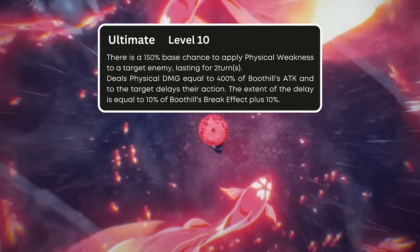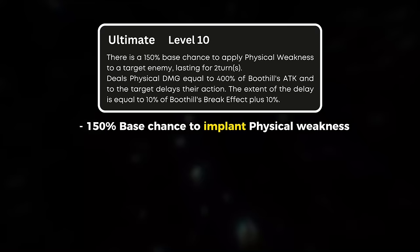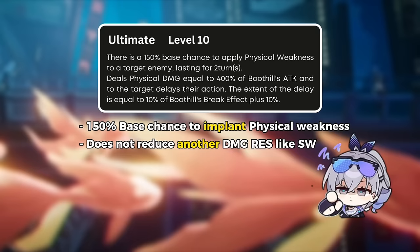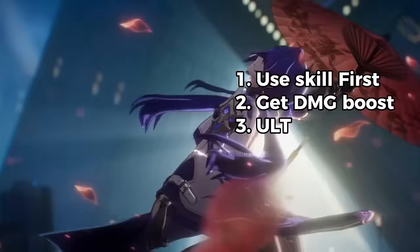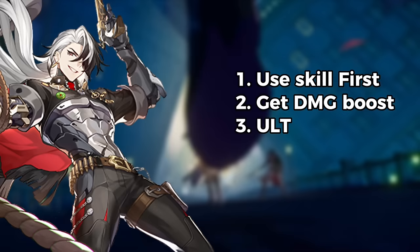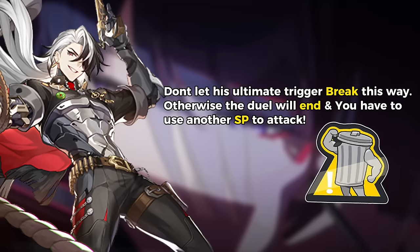Boothill has a rather unique ultimate. He has a considerable best chance to shoot and implant physical weakness on one enemy. It's important to note that his weakness implant does not reduce the physical resistance of enemies like Silverwolf. After that, Boothill will also delay the enemy's turn by a certain percentage of his break effect. To maximize the damage of his ultimate, it's better to use the skill and initiate a duel first to get the increased damage, then activate his ultimate. But remember, don't let his ultimate be the one that triggers the break, otherwise the duel will immediately end before you perform the enhanced basic attack and you'll have to use another skill point to attack.